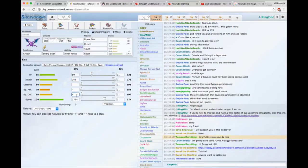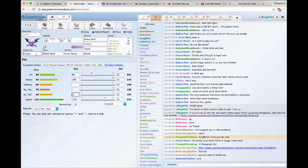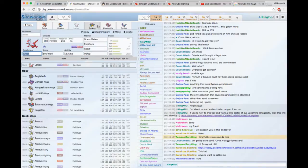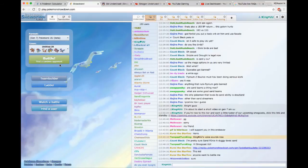I believe this set can 2HKO Porygon-2 even if it goes to Eviolite — and if it doesn't, we can go Brave Bird turn 1, Taunt turn 2, and let Scizor finish it off. My bigger concern is Keldeo, which is weak to Porygon-2 after Conversion. But here we have a reasonable team — it has a bit of an ice-type weakness, but we don't really have any Ice Shards users in the tier right now. So not a huge deal. Let's see how it fares.